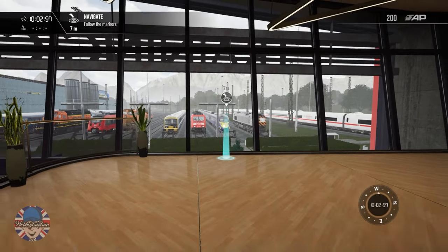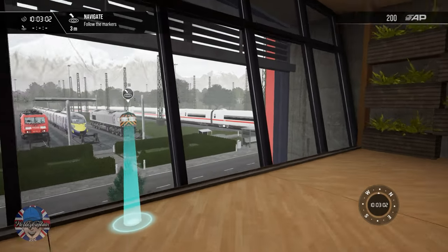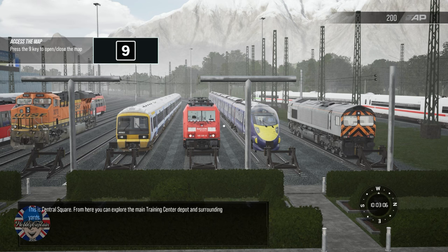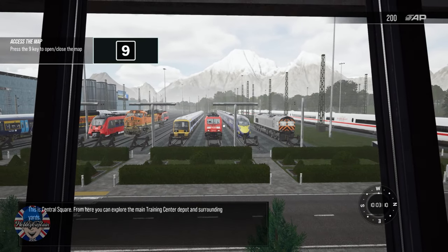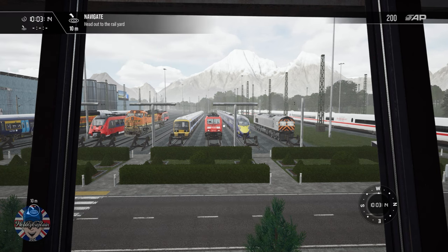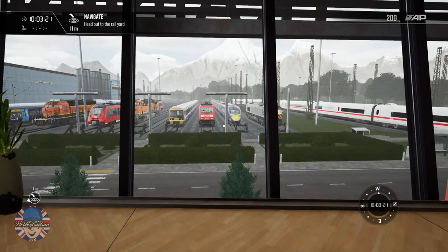I'm just being nosy now, I just want to have a look around at this place. Look at that — fantastic! This is central square. From here you can explore the main training center depot and surrounding yards.